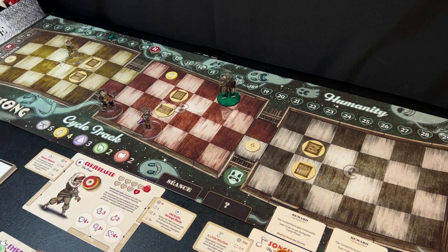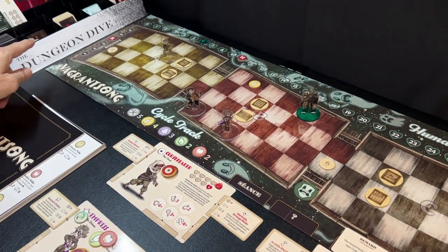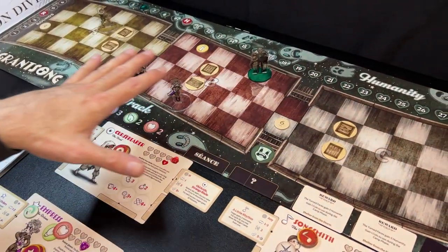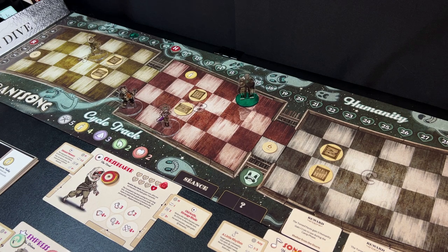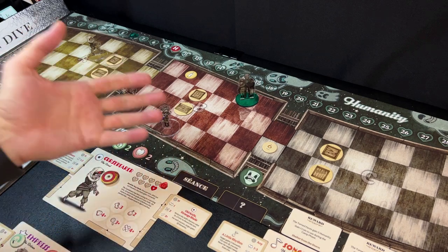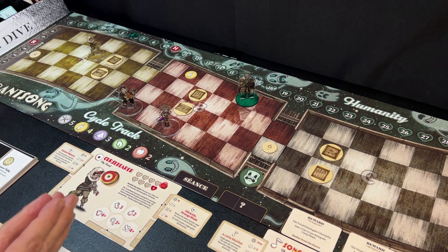A lot of the tokens and things in the game are multi-use depending on the scenario. Everything you see set up right now on the table is basically everything in the box — a few cards, the board, some chits, and a few other things. You can set up this entire game on one small gaming table like I have, and that is really nice. You're not constantly going in and out of the box. Setup time and take-down time are super fast.